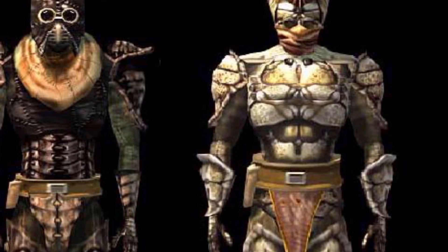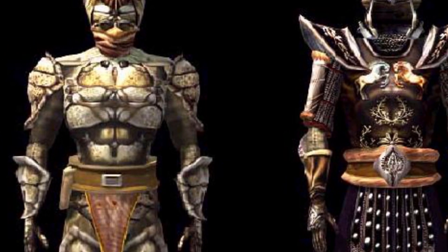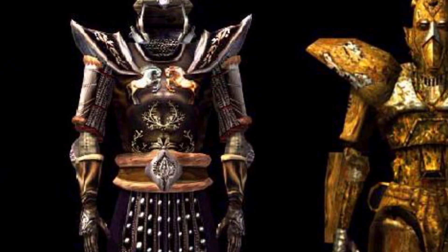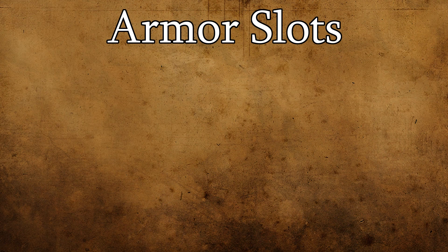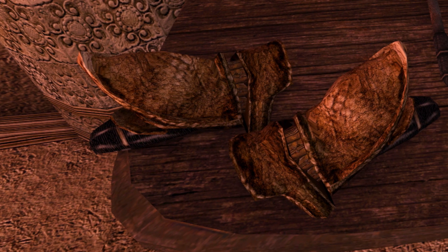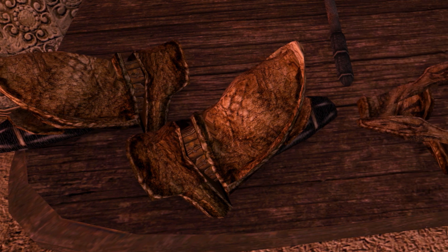We'll start off by ensuring that we have an understanding of the fundamentals of armor in Morrowind. If you're accustomed to armor systems used in later games in the series, there are some less than obvious differences to be mindful of. It's important to know what slots you have available for equipping armor. Armor consists of a chest piece, a helmet, pauldrons, greaves, boots, gloves, and a shield. Pauldrons and gloves both have left and right versions that will each need to be equipped.